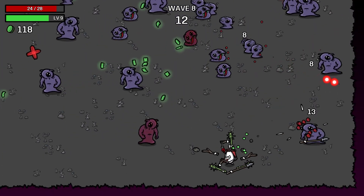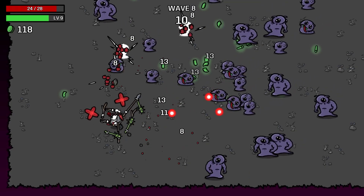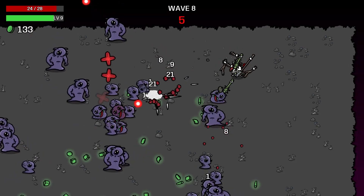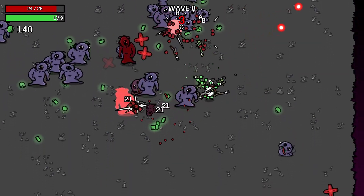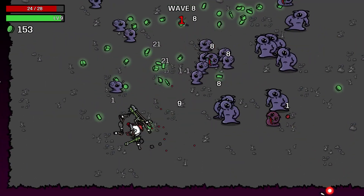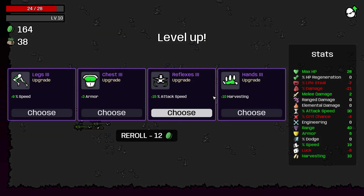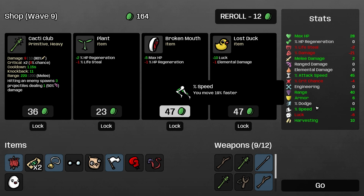There'll be a bit of trial and exploring of all these traits and builds. There's still loads of characters I haven't played yet - this is only our third video on the early access release. Let's go ahead and get plus 15 attack speed for 164 gold. Let's get a cacti club and re-roll a little bit.